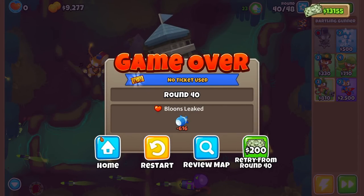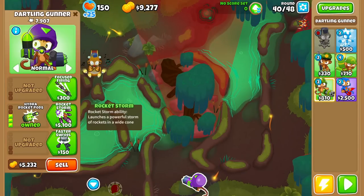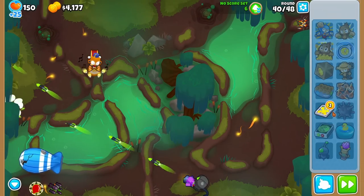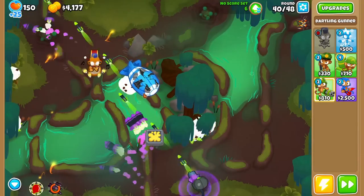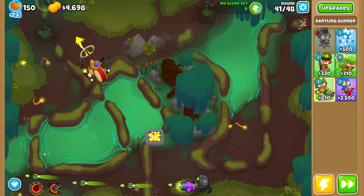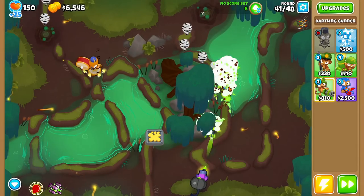Rocket Storm is going to do really good assuming we can get it off cooldown. Let's try placing glue down there, then we'll go for Rocket Storm. Psy stuns the MOAB — perfect. We do defend that. We did get the Rocket Storm unfortunately, but we've only done six tiers total, which is super cool.